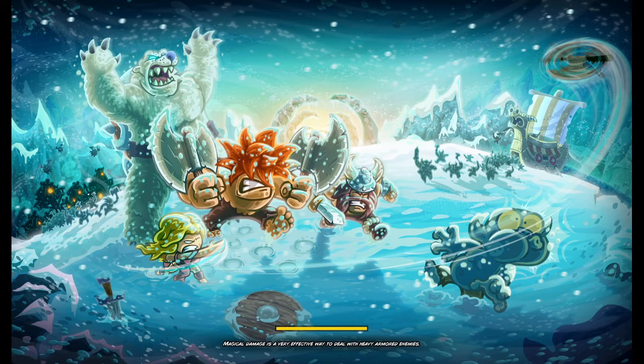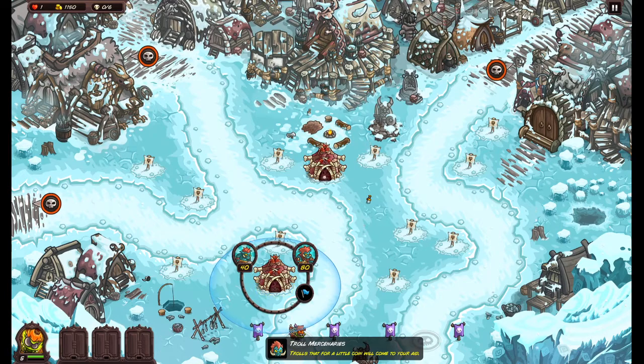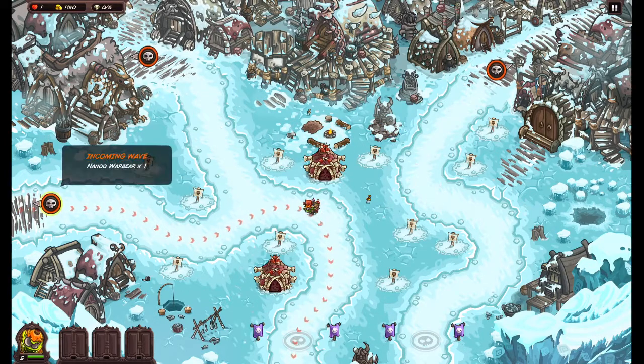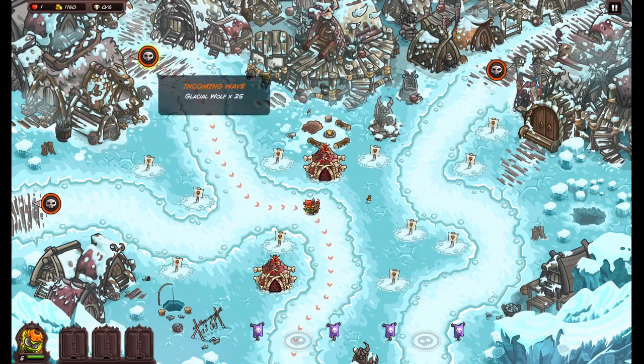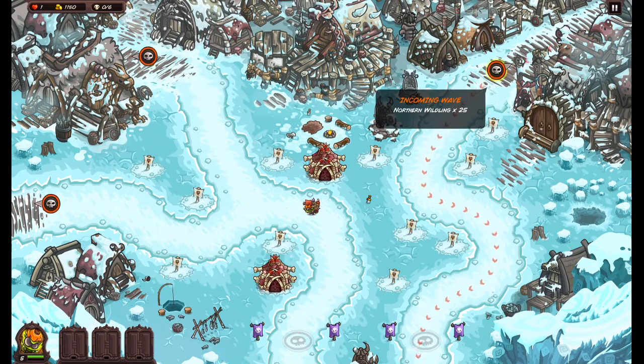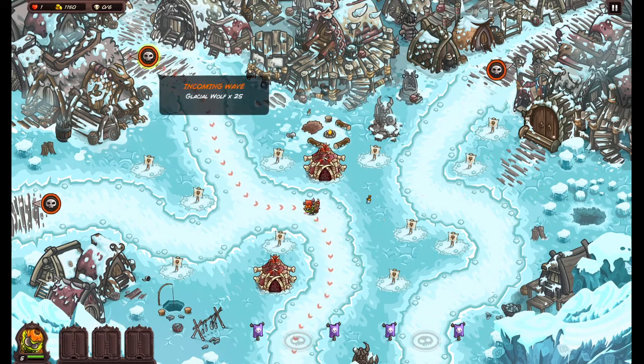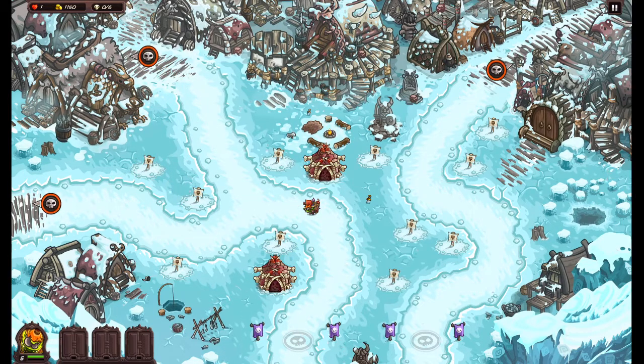We're still on this map. We have a heroic challenge to undergo with the new hero — just a test to see how it fares. We have two troll camps, a monarch warbear, glacial wolves, and northern wildlings. We want to be physical on the left and magic on the right, because of the bear.